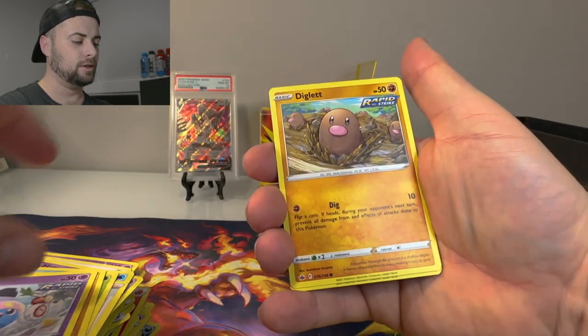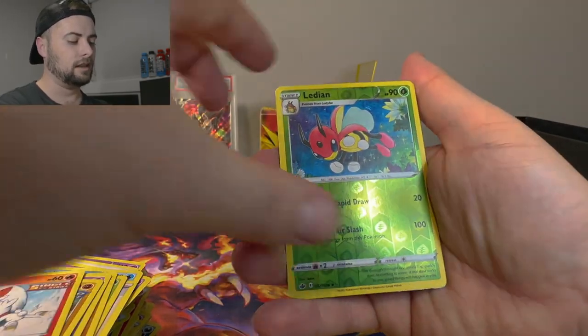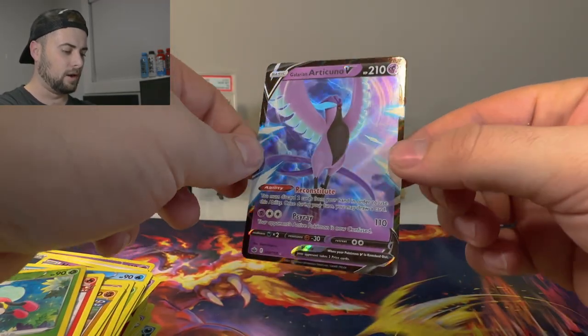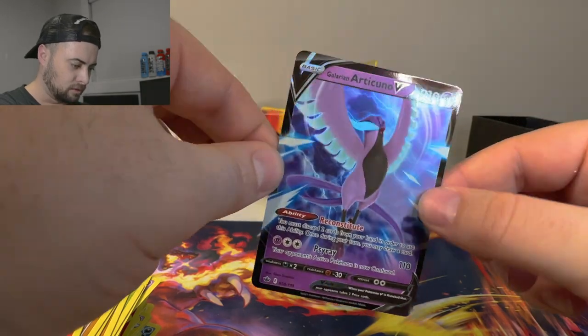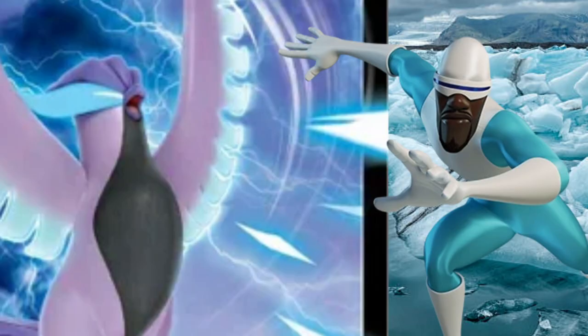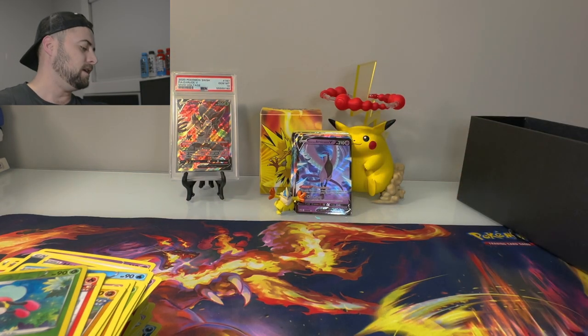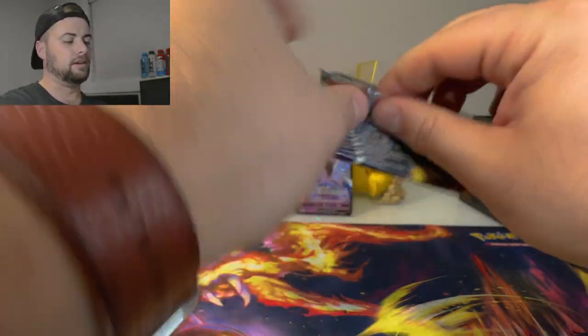Kubfu, Inkay with a bunch of food, Diglett digging like mad, Scorbunny with a snowball, Ledian — and we got a Galarian Articuno V! He looks like the super suit dude — where's my super suit? We'll take it!